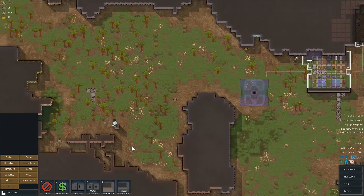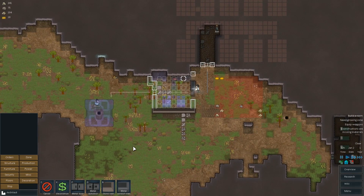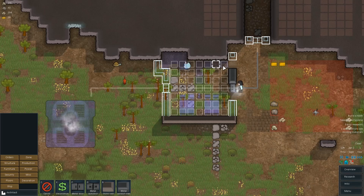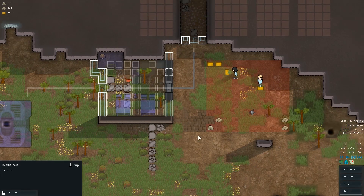Looking good. Once more stuff gets built up, I'll start assigning some hunting and they can do the butchering and all that. That stuff should be getting power from the metal walls and doors and the conduit all around, so no problem there.